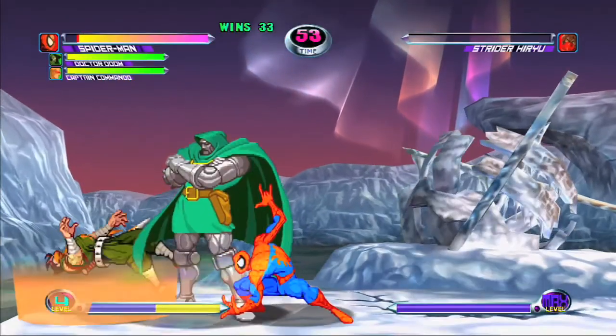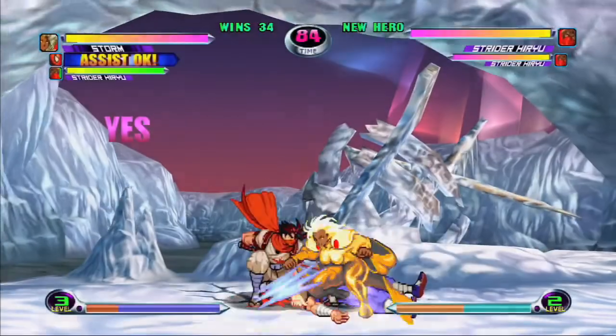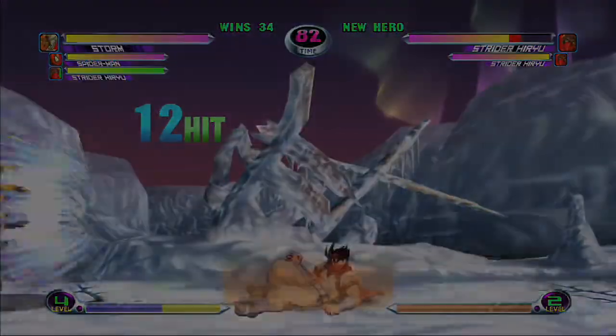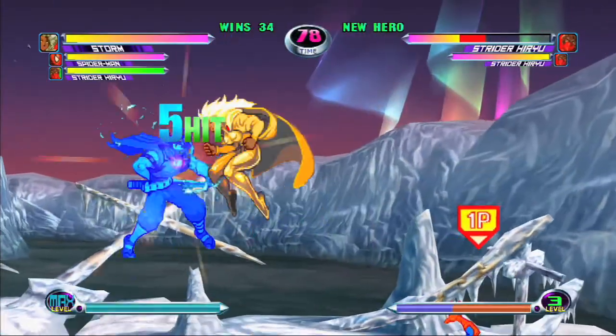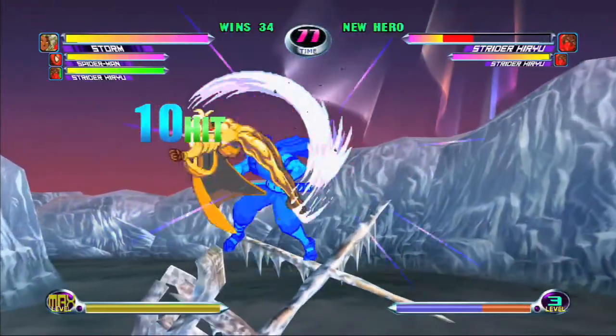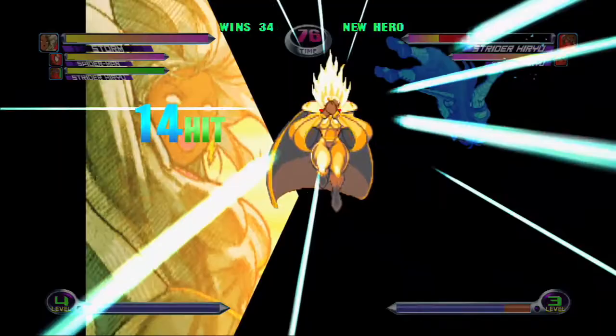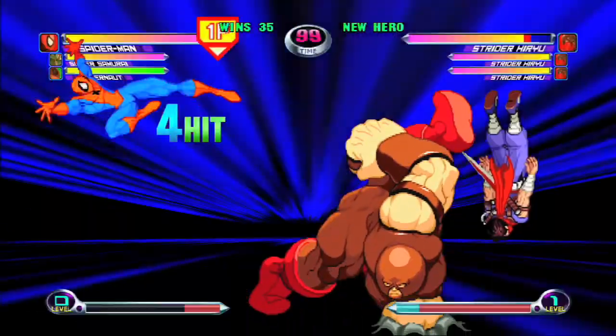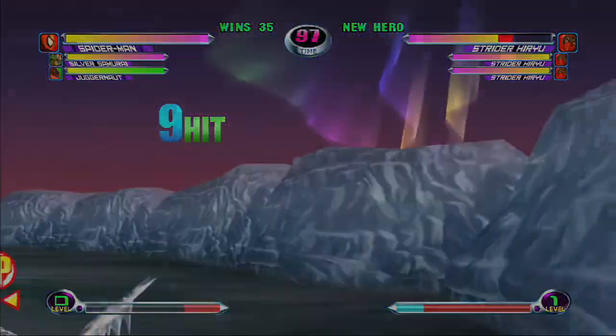He's very quick in the air and on the ground, making it easy for him to get out of traps. His zoning ability is pretty good, allowing him to get to his opponent no matter where he is on the screen. All of his normal moves connect with each other easily, making his setups into big combos pretty easy. To make up for his defensive weakness, his offensive damage is good.